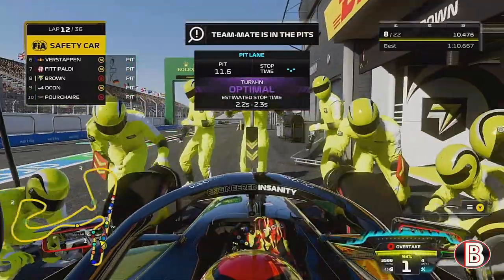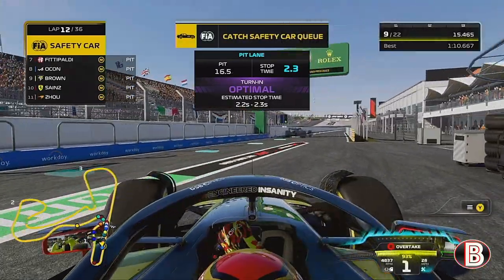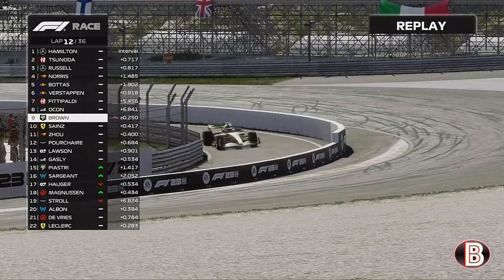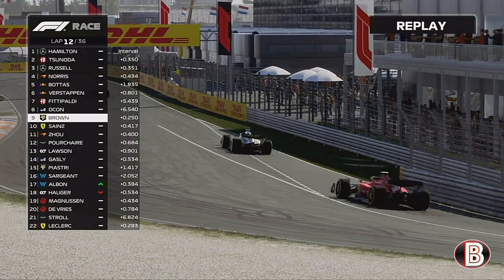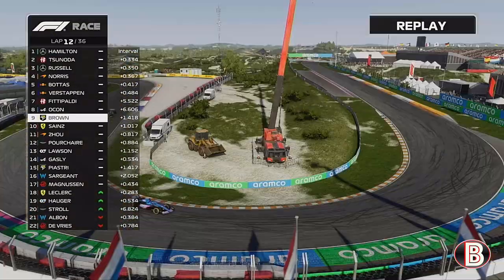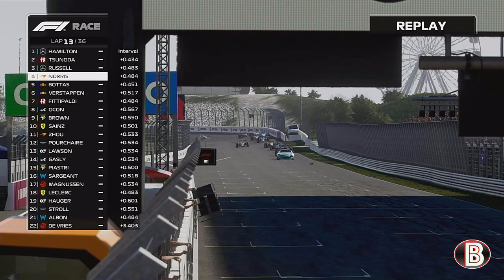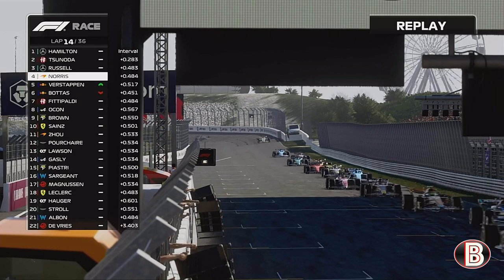Pit stop timing is perfect. We go on to the mediums, which should get us to the end of the Grand Prix if everything goes to plan. We've come out behind the Ferrari of Carlos Sainz and miles behind Esteban Ocon, but that doesn't matter because we're going to catch him back up behind the safety car. We go to catch the safety car on lap 13. Valtteri Bottas actually boxed as well, doing that Ferrari strategy from last time out in Spa — waiting to catch the safety car before boxing.